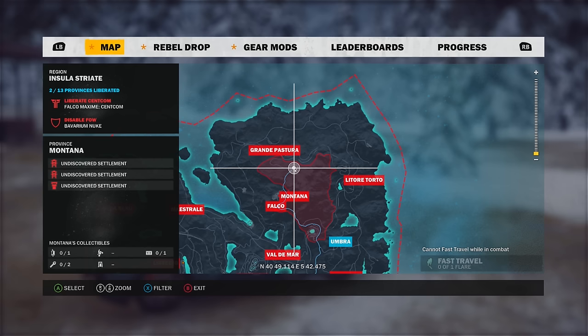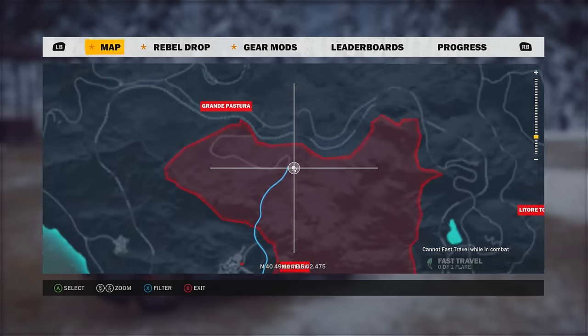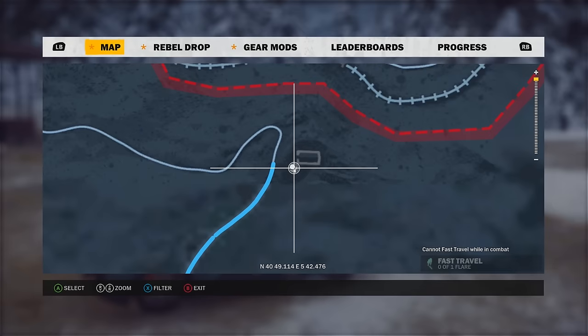Hey guys, I'm bringing you another video on where to find vehicles in Just Cause 3. This one we're gonna be looking for the Verdellian 3, the fastest vehicle behind the Formula 1 car, which you saw in my last video.